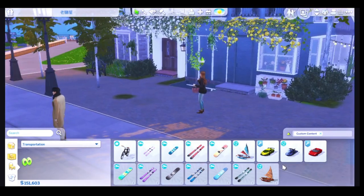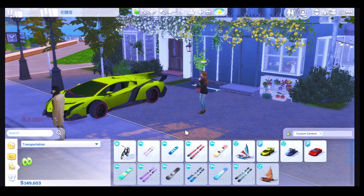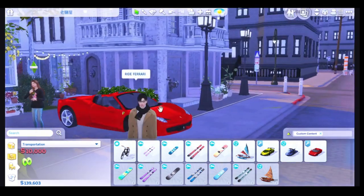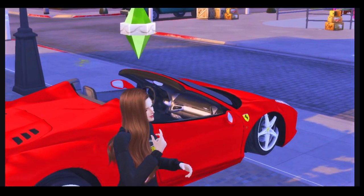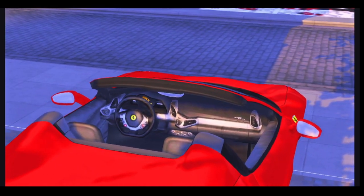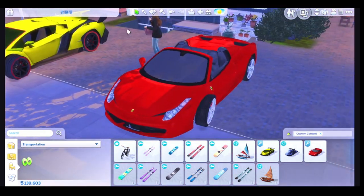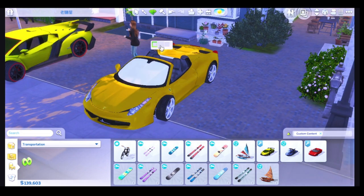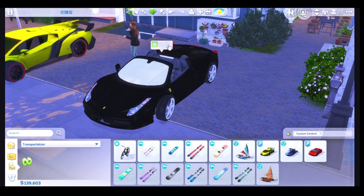We have the functional car Lamborghini Fernando and another one is the Ferrari. Wow, I love this Ferrari a lot because it's so tall. See, it's so detailed — oh my god, I love it a lot! And about this, we have colors that we can choose. We have yellow, red, and black color for the Ferrari.